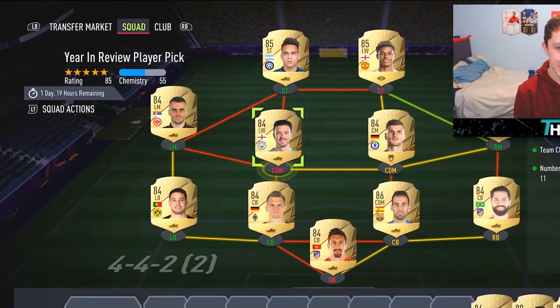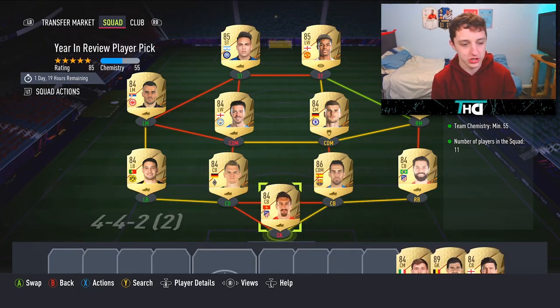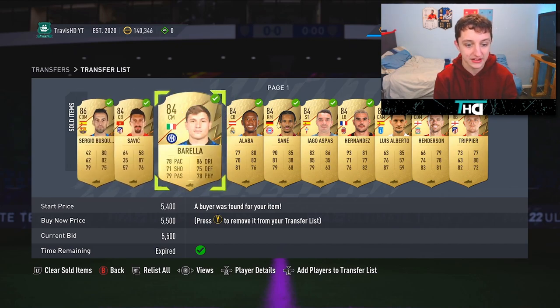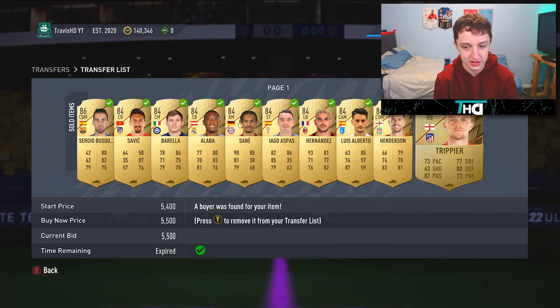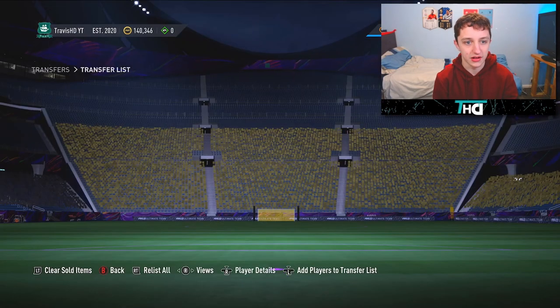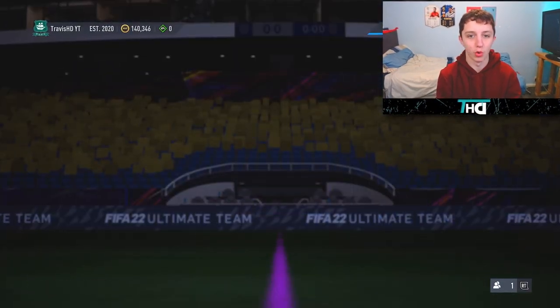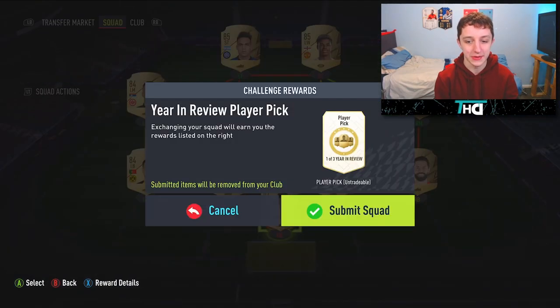Year in review player pick. Obviously we're going to be doing a stat reveal. Also, we made bank because 86 is our max price. This SPC has caused the market to go crazy. We've made like a good 70k at least, probably more than that. Sell your boards — anything 84 or above, sell. Here is the Year in Review player pick.